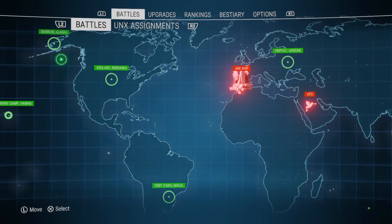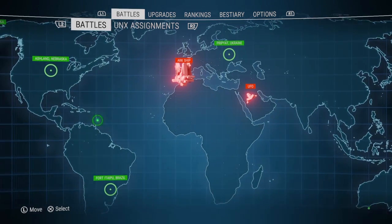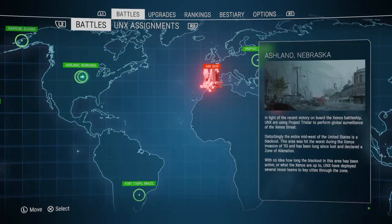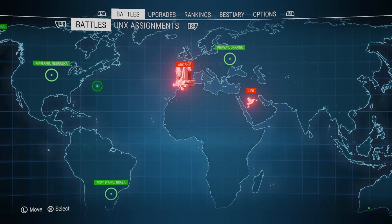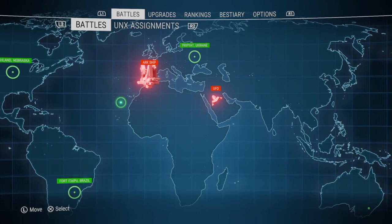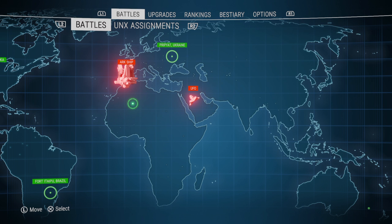So you're going to start off with the tutorial and then go to Alaska, down to South America — these four different locations — and once you've done that you'll have the mothership. You beat the mothership to get access to world level two, because you start in world level one. World level two is just like new game plus.